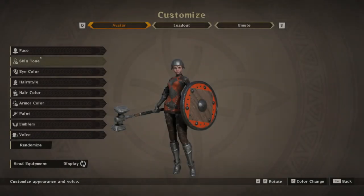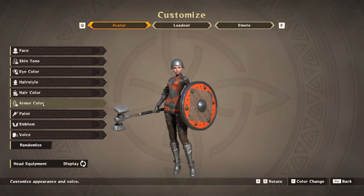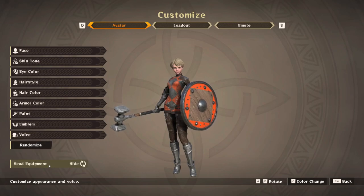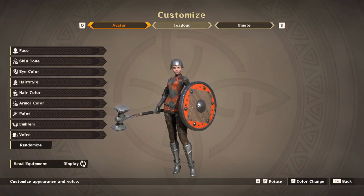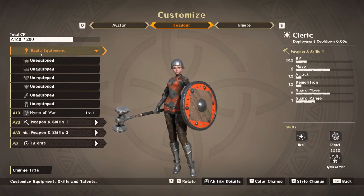Upon playing the game there are pre-made sets for your characters, but you can create your own avatar. It's broken down nicely: face, skin tone, eye color, hairstyle, hair color, armor color, a paint job, an emblem, and even how they sound — there are actually voice lines in the game. You can choose to show your head equipment or not — that's totally up to you.